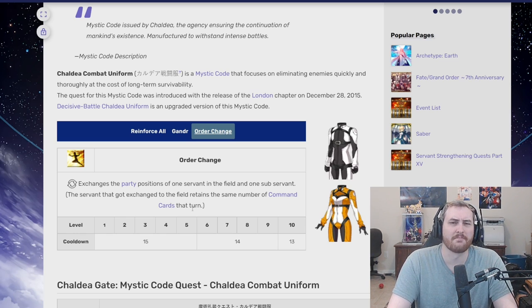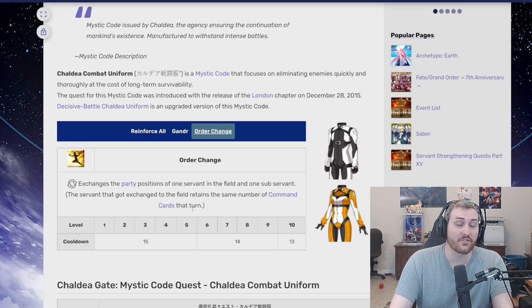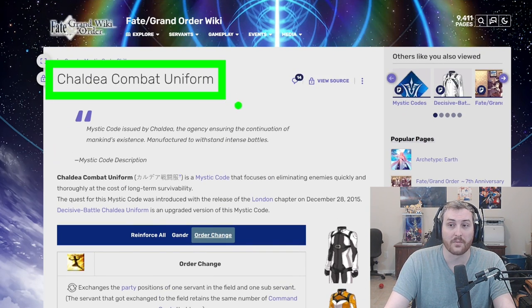So why did I say Plugsuit was one of the easiest to level? Because a lot of the time you're going to find yourself in situations where it's the only way to three-turn something — the only way to get through a node efficiently without getting into six, seven, or twelve turns. Allowing you to have Order Change just drastically speeds up and increases the capabilities of your run. Due to the fact that there are going to be times you're just stuck using it, Plugsuit is one of those Mystic Codes that auto-levels itself. You're going to be forced to use it at times because it's just going to be your best option by far, and as a result, a lot of people — especially over years of playing — have Chaldea Combat Uniform at rank 10.